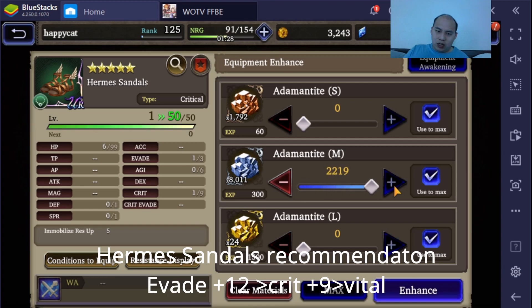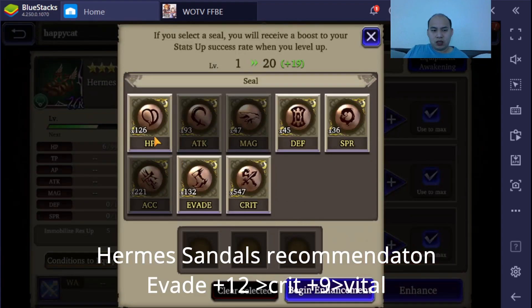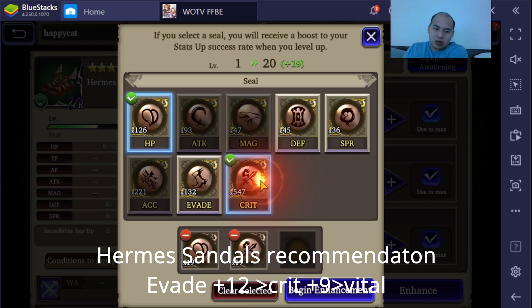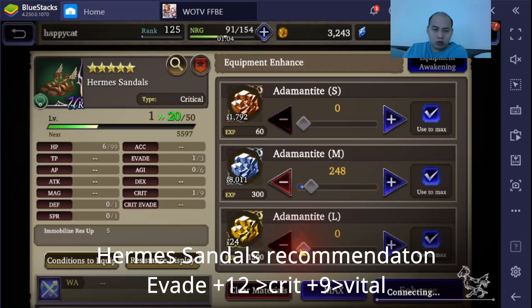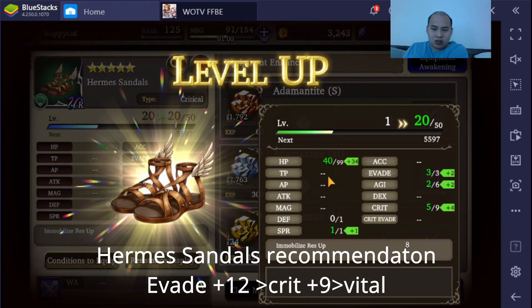Hermes Sandals — oh my gosh, that's a ton of Animantites. What I'm gonna do here is I'm probably just gonna straight up max it. Because the way Hermes Sandals work, it's UR, and UR has some of the best growth stats, so I might not even have to go hard on this — it should just kind of max on its own, probably before level 50, considering how low the stats are.